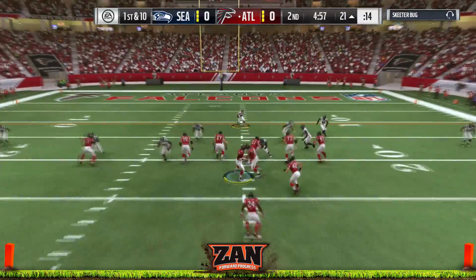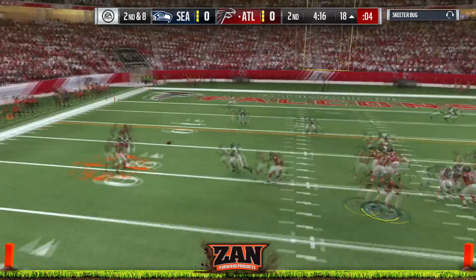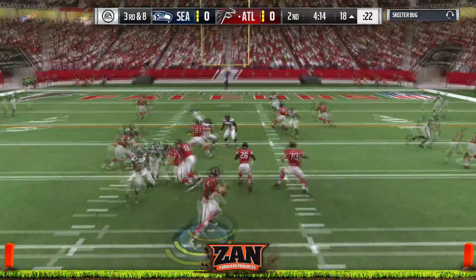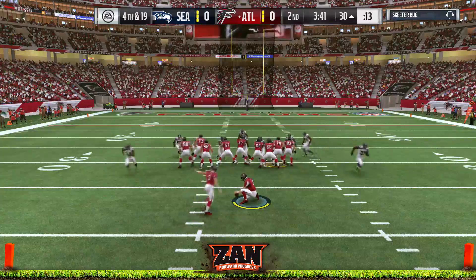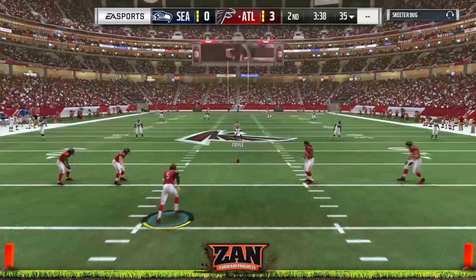Now he's moving the ball on me — running the counter down to my 18. He throws a smokescreen, but I had a hard flat out there; he's lucky I didn't pick that off. Brandon Browner comes in with the sack, and the ball is getting moved all over the place. But the Falcons dive on it and settle for a field goal — good kick by him.